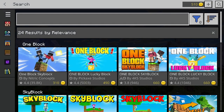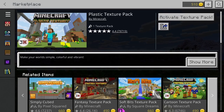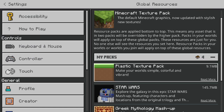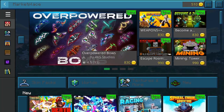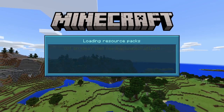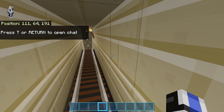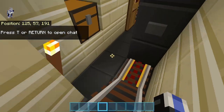We can go into marketplace here and search up the plastic texture pack, let's activate it. It said it's activated — there we go. Then let's load up the world — yep the menus are all looking different. Oh wow, it already looks different — I'll invite Coda back in. Oh this looks very different, I haven't used this in so long.